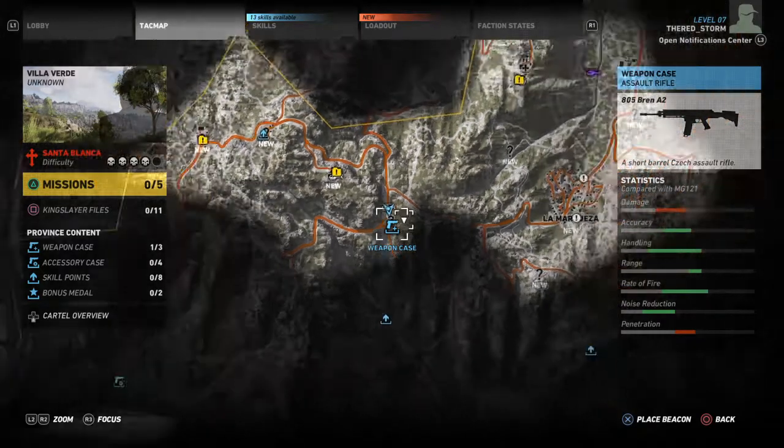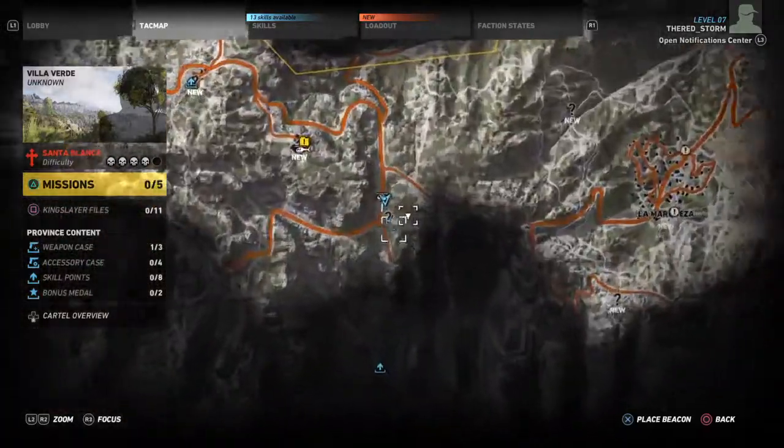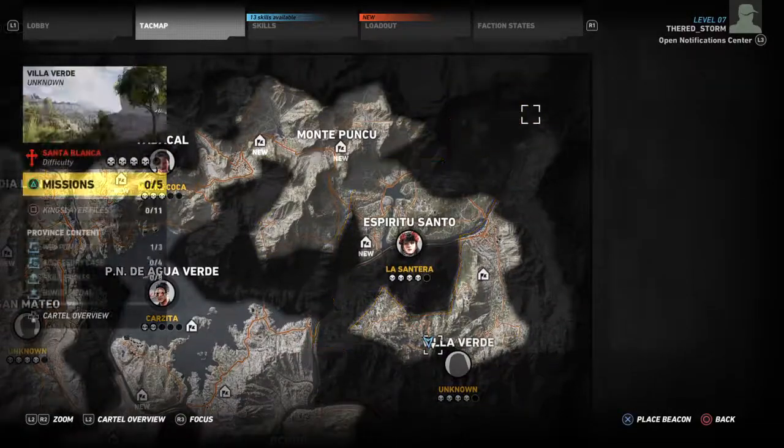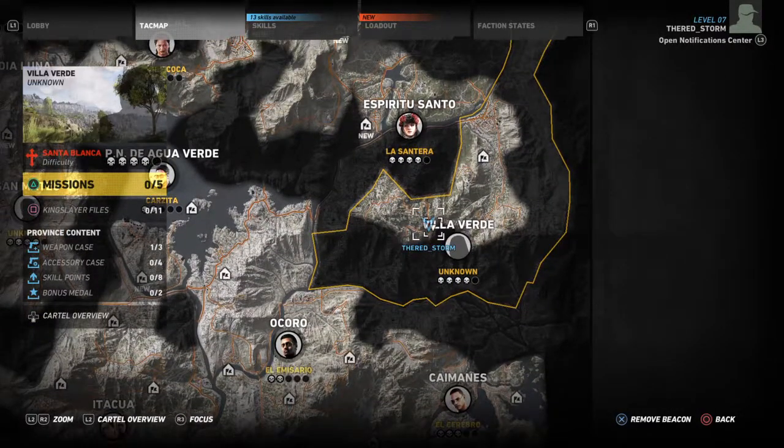This weapon is located at the bottom left of Villa Verde, just right here on the screen. Villa Verde is at the very top right of the world map — go to this corner, go all the way down here, and bam.